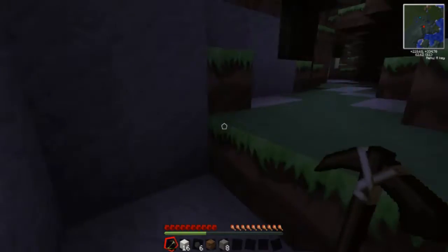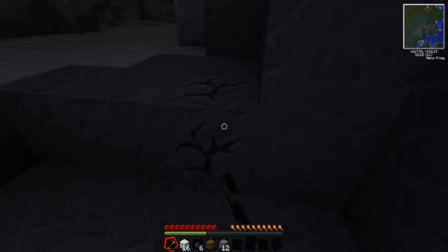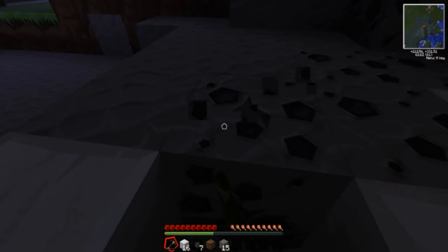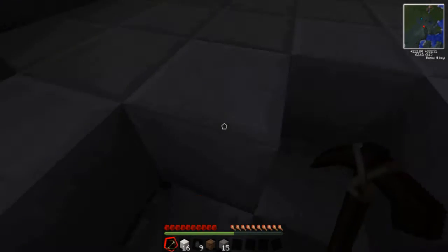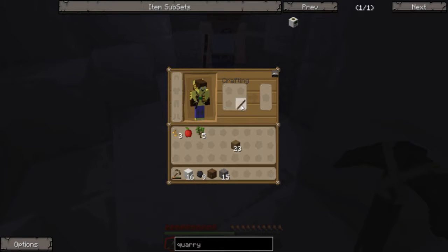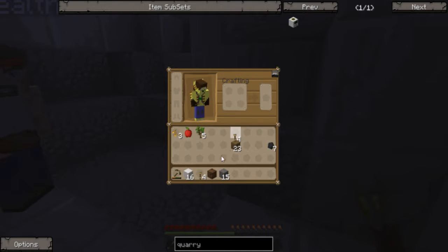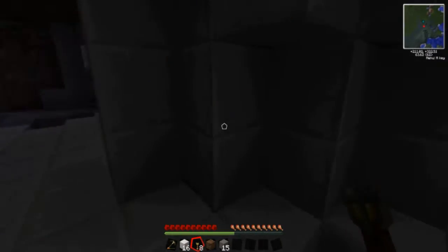First of all, let's light this joint up — I cannot be working in these ridiculous conditions. I'll just make myself some torches so that we can sort of dig out some of this marble. I've got eight torches because I cannot work in the dark. And again, there's no mobs going to be spawning for a while anyway, so we should be okay.